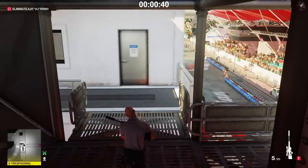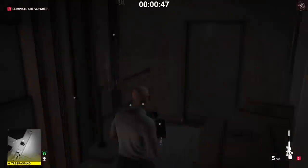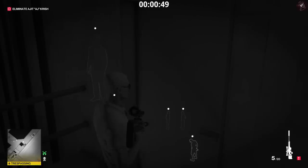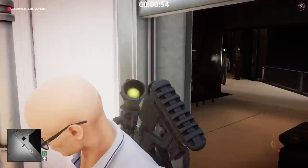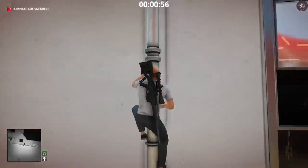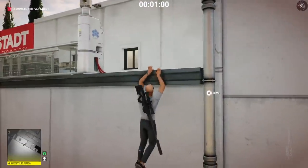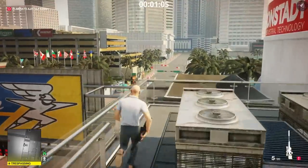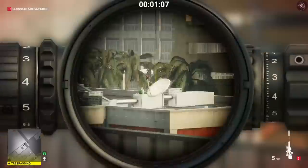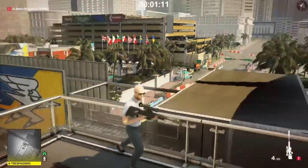Once we get to the top of the stairs we're going to take out our sniper rifle and enter the building. We're going to wait for the guy on the opposite side of the door to turn around, then open the door, head out the window, and climb up the pipe. You can do this with any suppressed sniper rifle. I'm trying out the new one unlocked in Haven Island and I quite like it. Once we're up top, the first water bottle is going to be on this roof over here — just take your time and take it out.